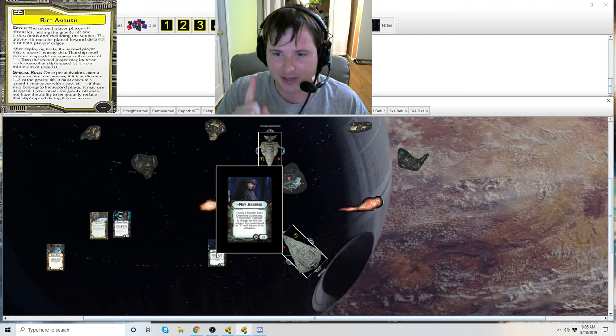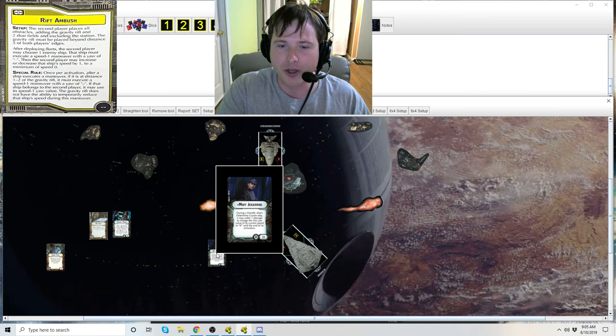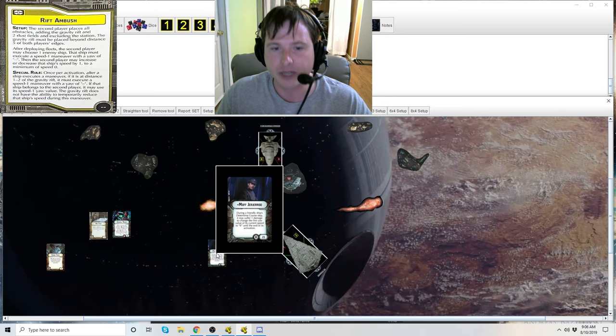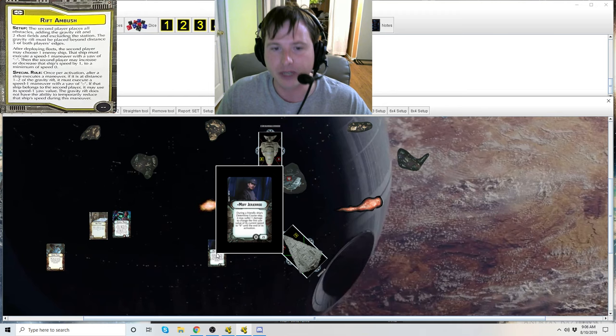You could plan ahead if you know you're going to run into that obstacle. If your ship is at speed one, trigger Moff Jerjarod at speed one on your dial. Increase his speed to two or three wherever you want to move him to. Trigger him again there - so you take two damage. But when you move and are forced to execute the additional maneuver, you already took that damage before at speed one, and it still carries over. Hopefully this makes sense. If still confusing, please leave a comment - I can write it out.